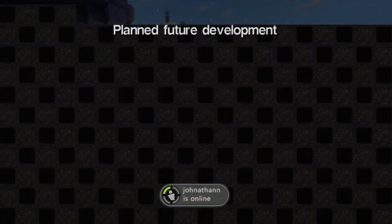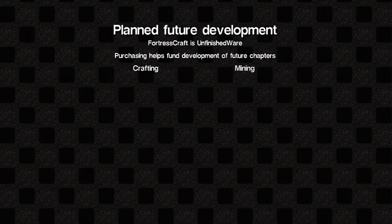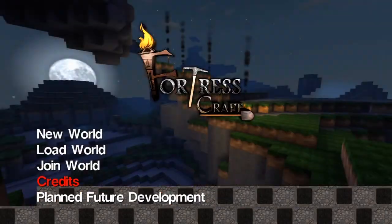It says FortressCraft is unfinished, which means it's still in its beta stage and they're still sorting things out and adding things, taking things away, changing the game. I think they're going to be adding minions to the game because it does say minions there, and I think that's basically like animals and stuff. If you want more information just check out fortresscraft.com.